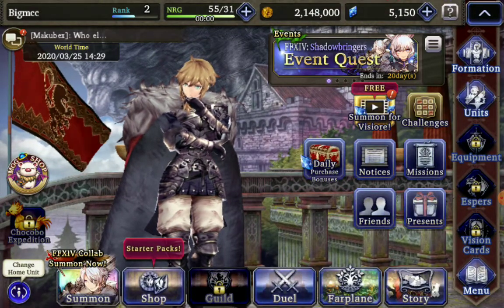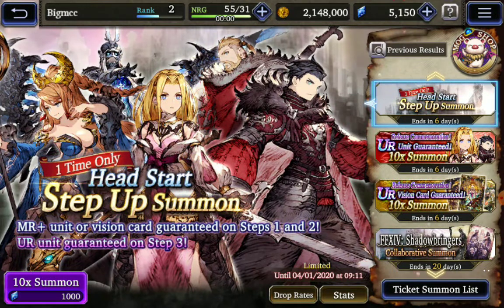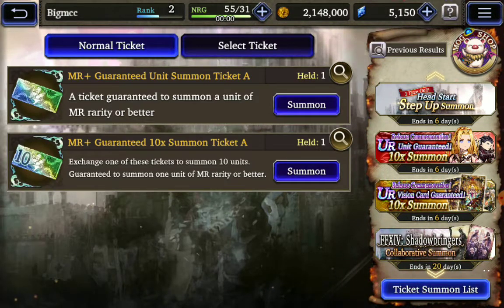The first thing we're going to do today is a typical gacha pull. We're going to do a 10x summon, see if we can get something nice. Although to be perfectly honest, I have no idea what I really want to get. I'm not one of those people that re-rolls, because a lot of people do that to get certain units — I don't care, whatever I get I get. So we're going to do the MR Plus Guarantee 10x Summon Ticket A.